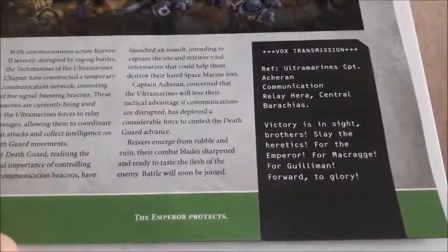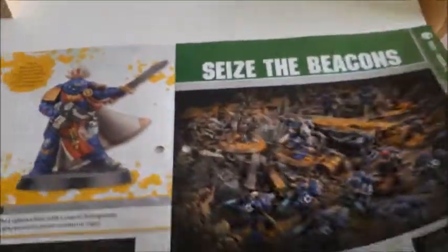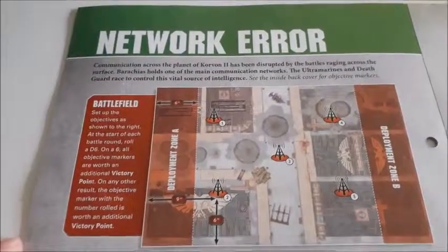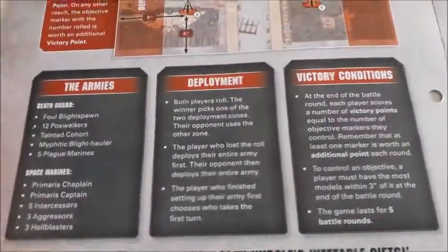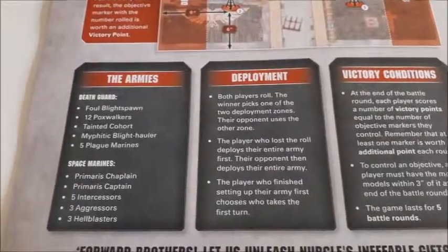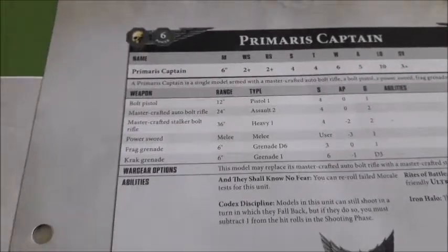Mission 23 — Seize the Beacons. The Ultramarines Captain Arkaran is at a communication relay: 'Victories in sight brothers, slay the heretics for the Emperor.' The mission is called Network Error: communications across the planet of Corvon II have been disrupted. Baracchus holds one of the main communication networks. The foul blight sport, pox walkers, the tainted cohort, the Mephitic Blight Hauler, and five plague marines face off against the chaplain, the captain, five intercessors, three aggressors, and three hellblasters. We then get the profile for the Primaris Captain detailing all his stats.